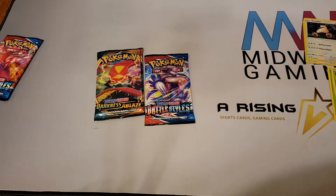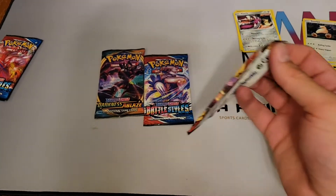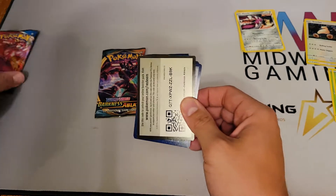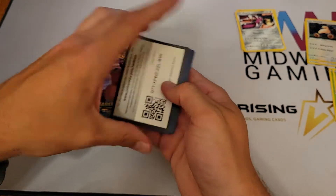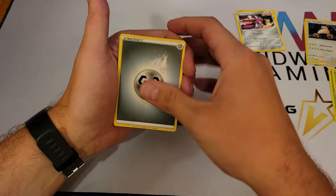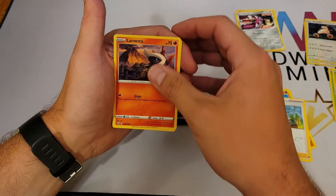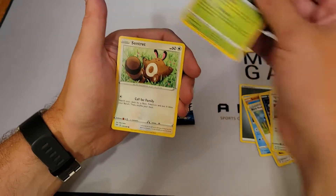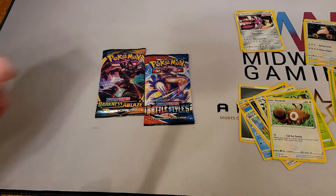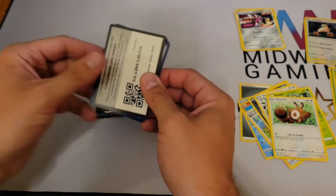I'm going to be separating out the reverse holographics, the rares, and the energy cards — just trying to be a little more organized. Here's another code. We got one, two, three, and four. We have metal energy, Relicanth, Solrock, Bird Keeper, Larvesta, Spinarak, Squawkabilly, Relit Centiskorch, Dracazolt reverse, and Swanna non-holographic. So far, not so great.